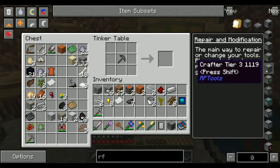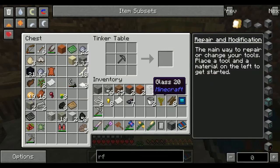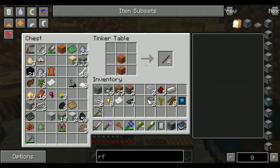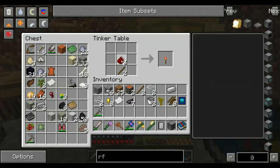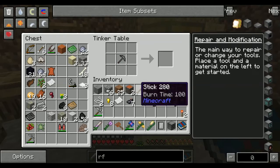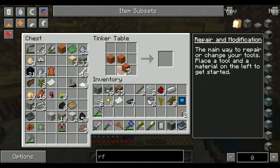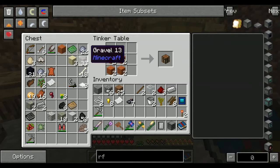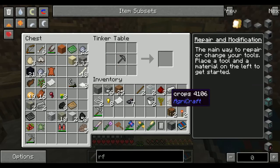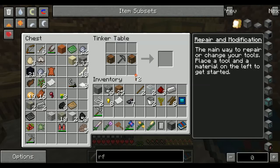The last tier of the crafting relay uses the same recipe again, which is nice. It's the same crafting recipe each time.